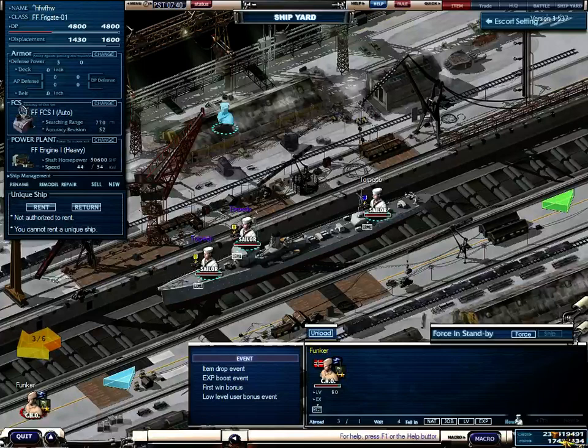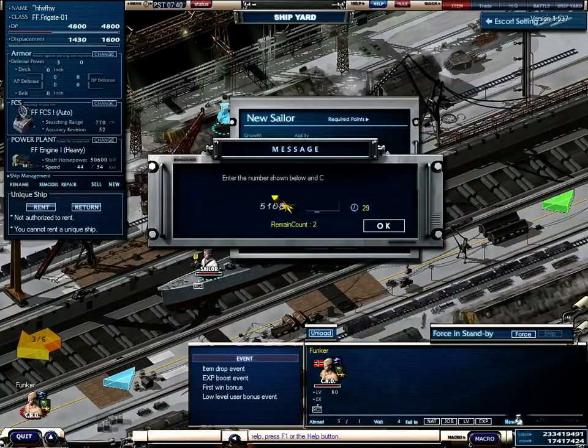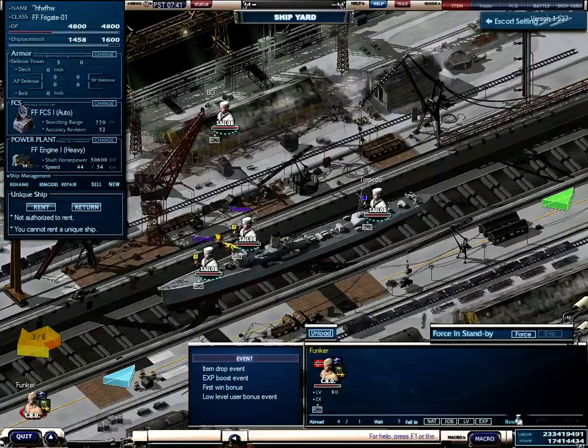If you are missing a crew member, you can push the new button below here. Here you see the stats of the sailor — it's potential 12, so maybe a bridge operator. You can put in a name for him, for example 'EO' for bridge operator, and then push the OK button. You have to check this number — for example 5108 — and then here you have the new sailor. Put it on the ship and you are ready to go.